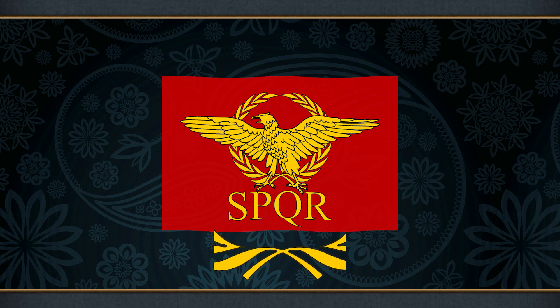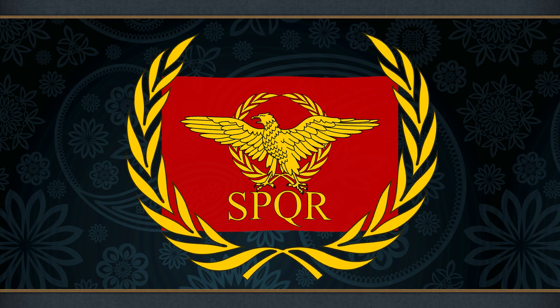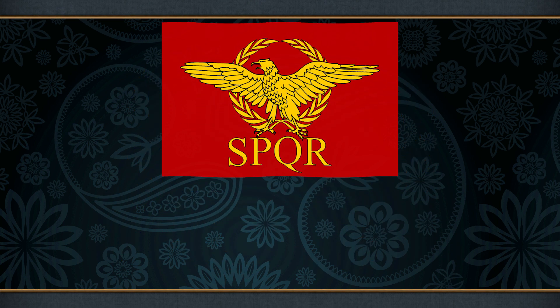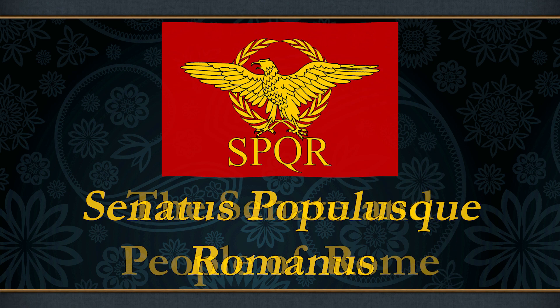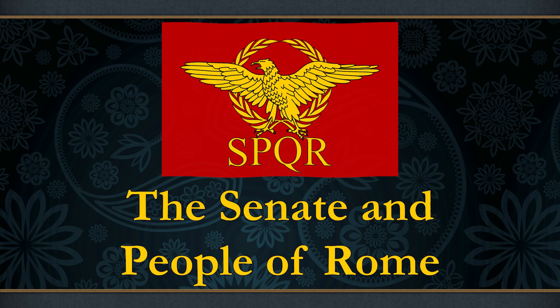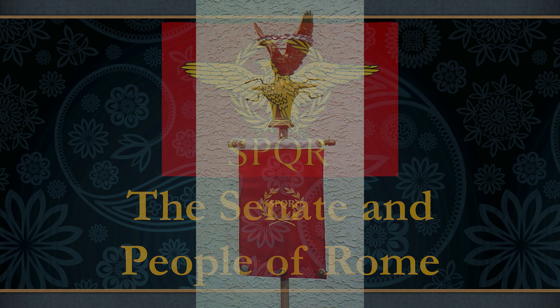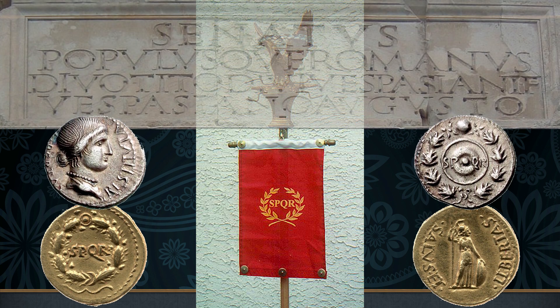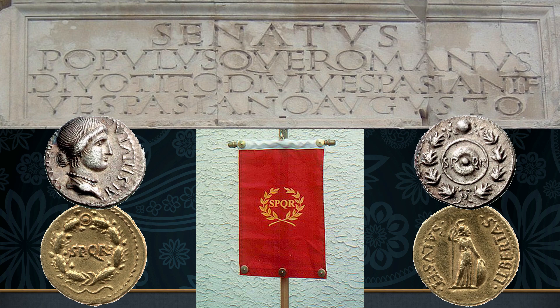The Roman flag in EU4 is further embellished with a laurel crown, awarded to Roman commanders during their triumph for martial victories, and also the initials SPQR. This is an abbreviation for Senatus Populusque Romanus — that is, the Senate and People of Rome. This phrase was ubiquitous throughout both the Republic and Empire, and paid homage to Rome's republican origins. Its presence indicated the dominion of Rome, and it could be found on coinage, government laws and notices, monuments, public works, and in a myriad of other places.